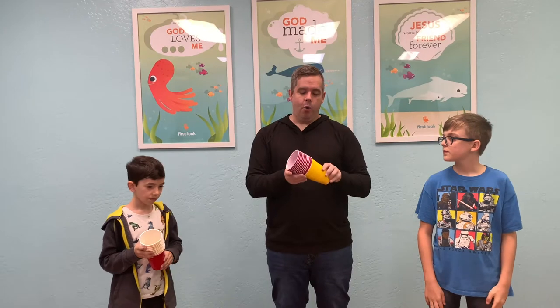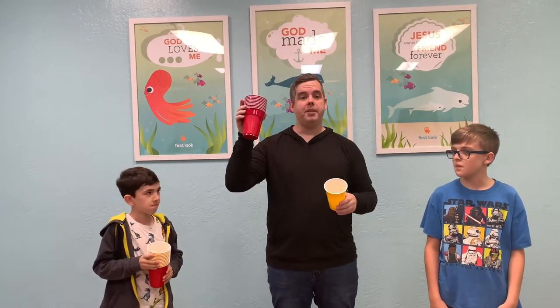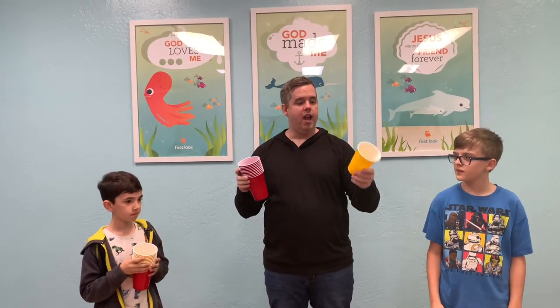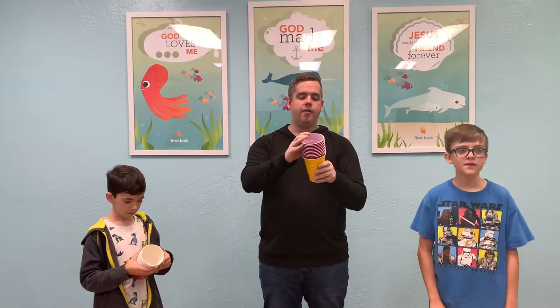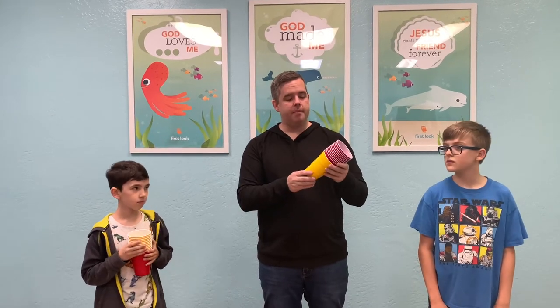Alright, so for this first game we have a stack of cups in one color and then an extra color. We're going to put the extra color at the bottom, so we have ten of the red and one of the yellow. Now, if you don't have multicolored cups, you can always mark which one is on the bottom.